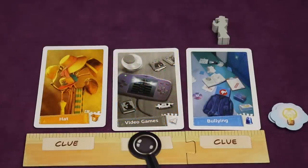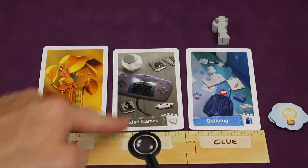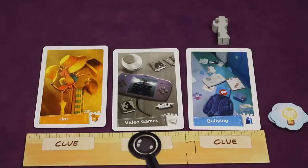There's another type of aspect card called distractions. They're gray, like this video games card. You can shift your focus to one of these, making it your new focus card, but you never gain idea tokens for doing so.